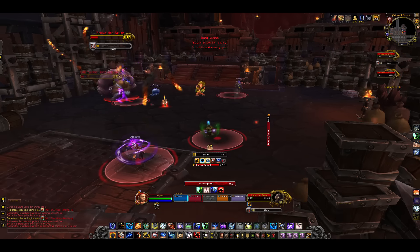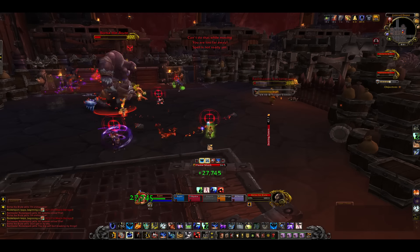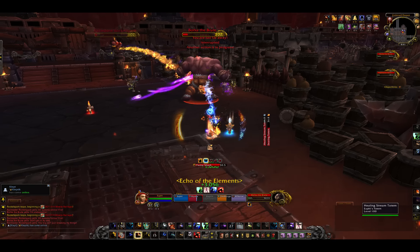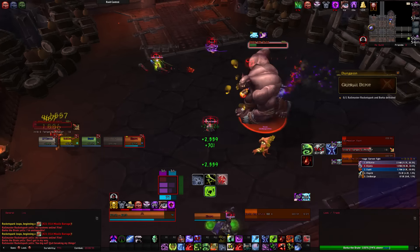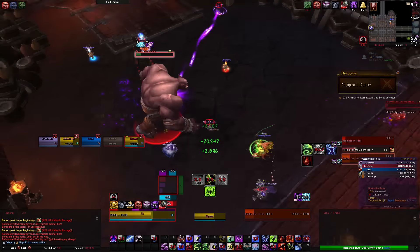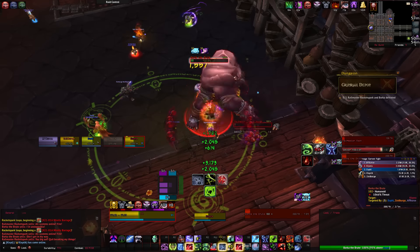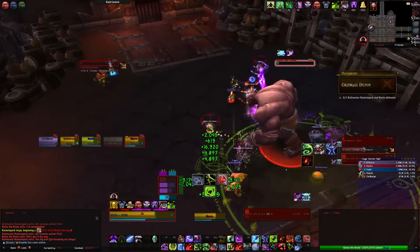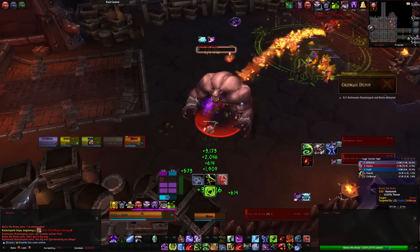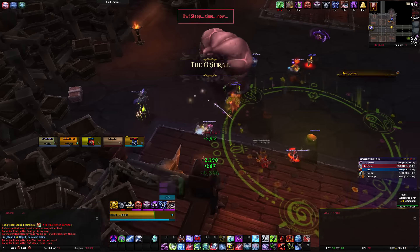We opted to kill Rocket Spark before Borka, mainly because tank cooldowns aren't needed at any other point of the fight. If you're worried about Slam's damage under the enrage, then killing Borka first is a viable option. To summarize, your primary strategy is to make sure the bosses die at or around the same time. If the tank can utilize Borka's Mad Dash to knock Rocket Spark back, it will help your group defeat this encounter smoothly. Damage overall is moderate, but healers keep in mind the tank will take a fairly large hit from Borka's charge.